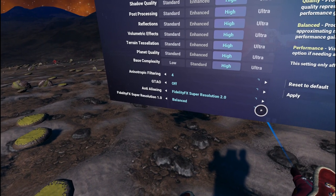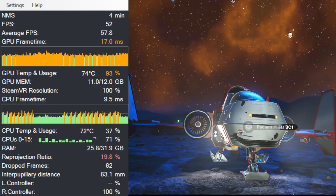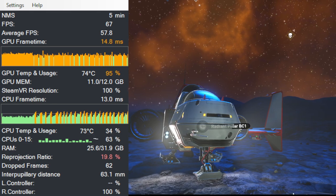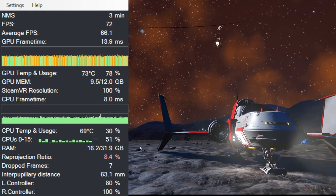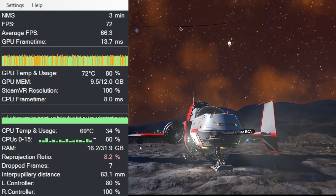Especially the DLSS feature and the FidelityFX Super Resolution do very well for performance. I could play on high settings hitting that maximum frame rate about 90 percent of the time. Here is a clip with FidelityFX Super Resolution off and you can see the FPS is a little all over the place. With it turned on, it sits at 72 FPS most of the time, hitting that maximum frame rate.